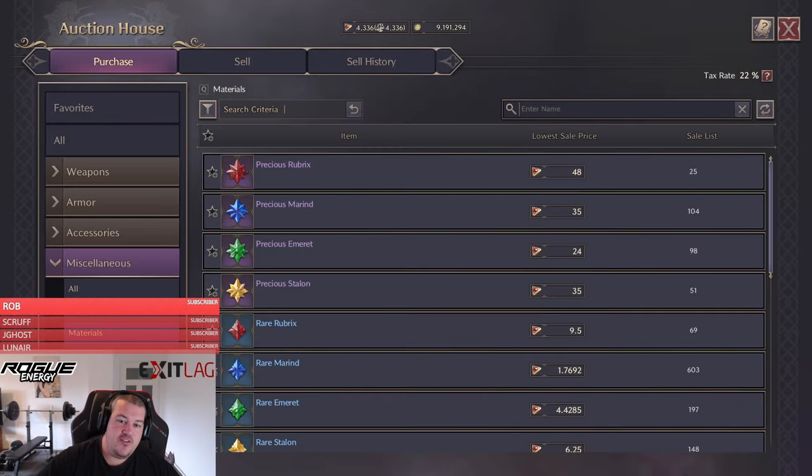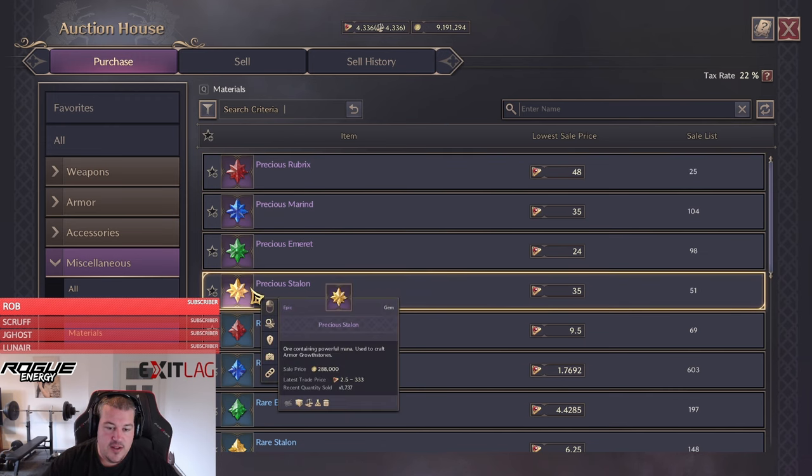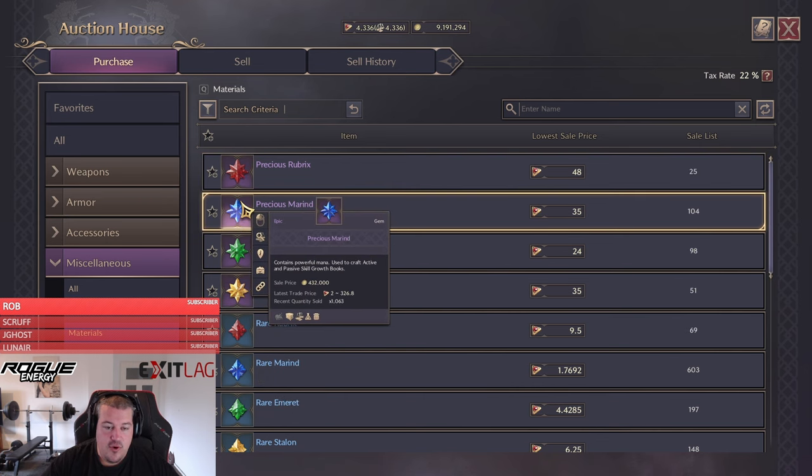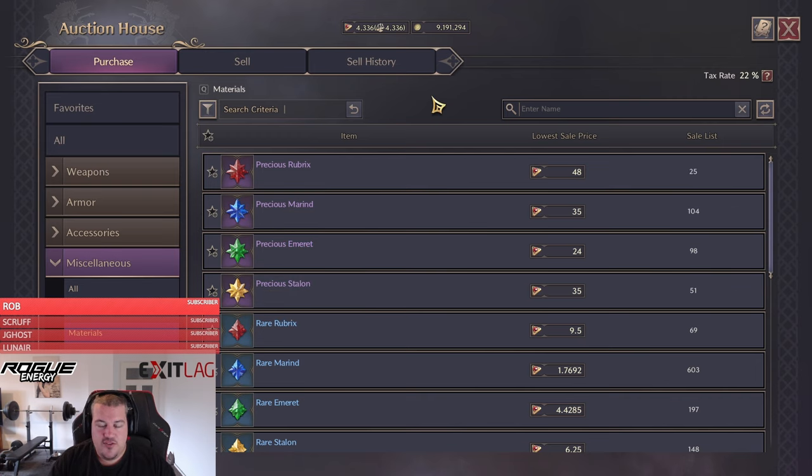The most reliable source, but also the pay-to-win source, is just buying those kinds of materials. You will see they are selling for 288 all the way up to 432,000 Solent per piece, which is a good ratio and allows you to convert your Lucent into Solent that way. But also as a free-to-play player, you can obviously farm all of those gems and then do the same with it.